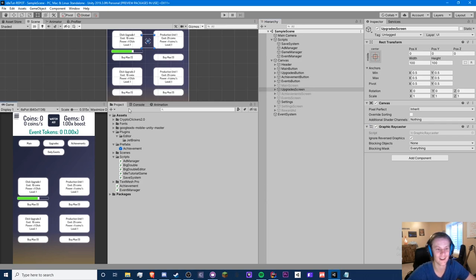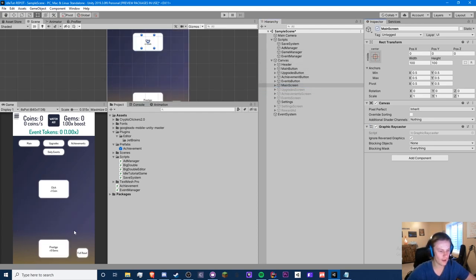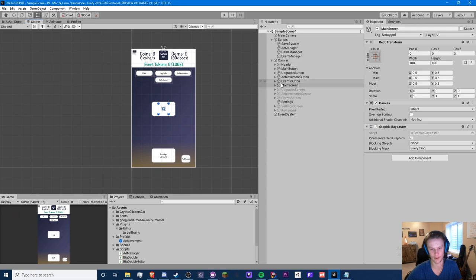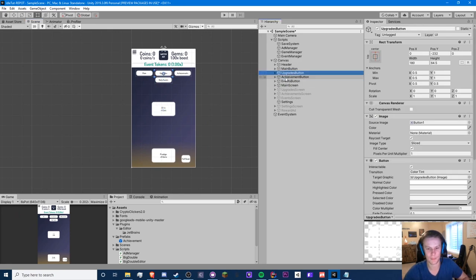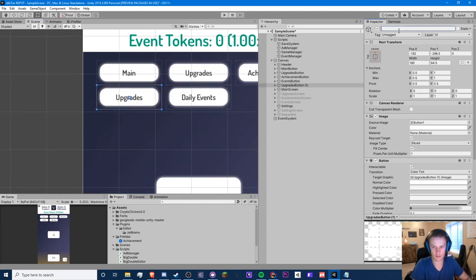Right now I'm in my upgrade screen. I want to add a prestige section. We're adding more buttons — you probably shouldn't have these at the top because it looks a bit ugly, but we're going to add another button anyway. We'll copy this upgrades button and do prestige, so here we can just label it prestige.